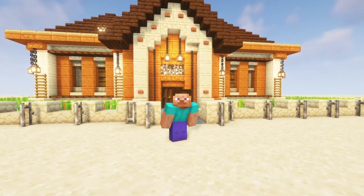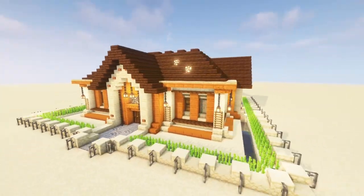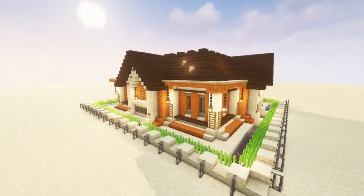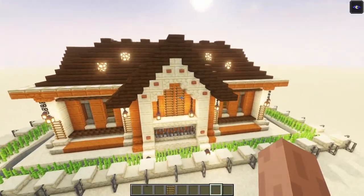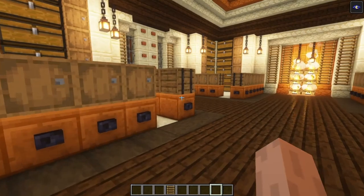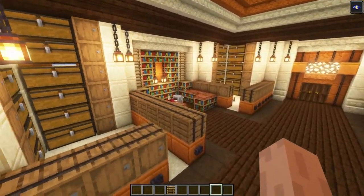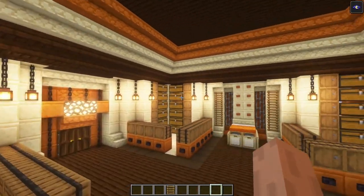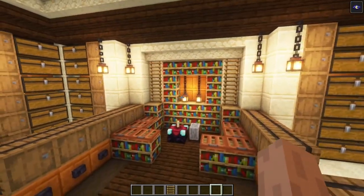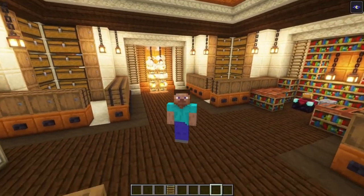Hello and welcome, it's TV Gaming here. In today's tutorial I want to show you how to build this desert house. As you can see it is a quite compact design and it is actually quite easy to build as well. Let's go inside and I'll show you the interior — it's a very simple design which looks quite nice. We've got a lot of storage on the corners, a bedroom, a cooking area, and an enchanting area. If you want to build along, there will be a list in the description.